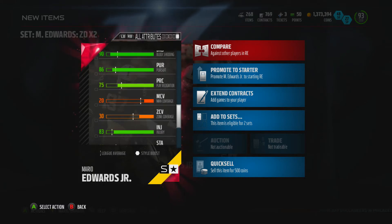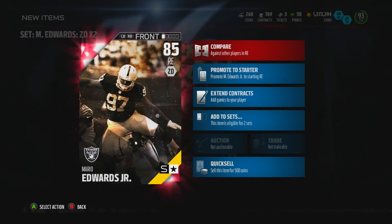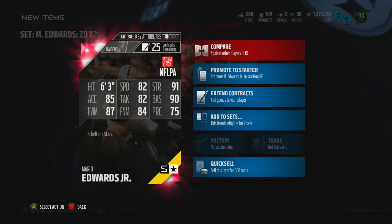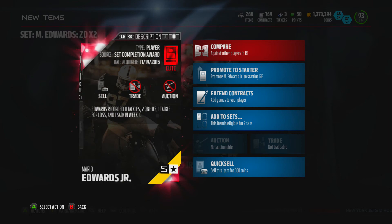87 power move, 84 finesse move, 90 block shed, 86 pursuit, 75 play recognition at right end — pretty nice. Hit power 76. This guy's got some decent stats, also 6'3" at defensive end. His strength is nice, that block shed is super nice. He's a good end at 85 overall. The finesse and power move, and also the 91 strength and 90 block shed, are not affected by the double zone coverage — he looks super nice.